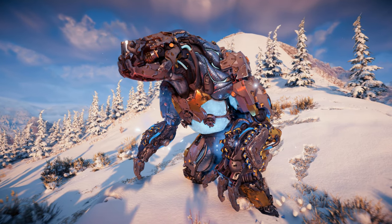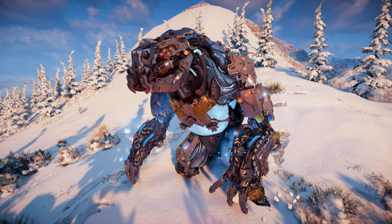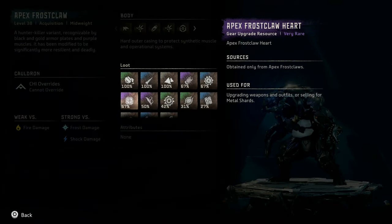Let's also take a look at the machine catalog entry for the only other variant of the Frostclaw, the Apex Frostclaw — a level 38 acquisition mid-weight machine. A hunter-killer variant recognizable by black and gold armor plates and purple muscles. It has been modified to be significantly more resilient and deadly. It cannot be overridden. It is weak vs fire damage and strong vs frost and shock damage. Available loot is similar to the regular variant with the addition of a 67% drop rate for Apex Frostclaw Heart.